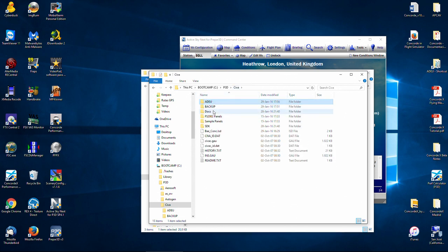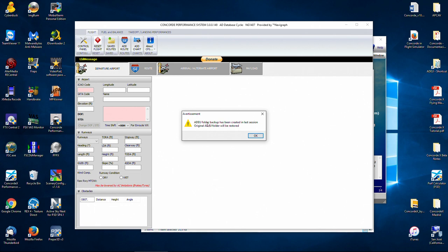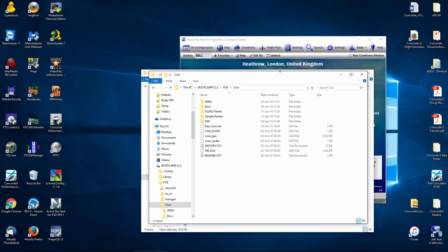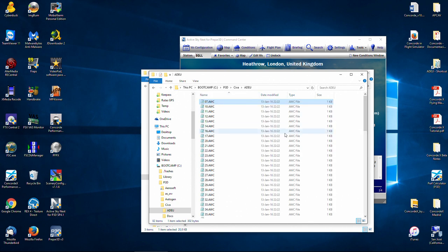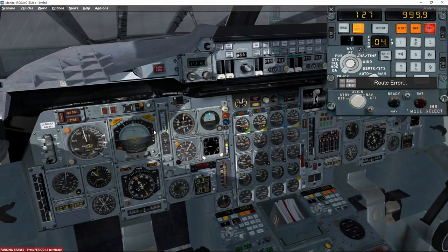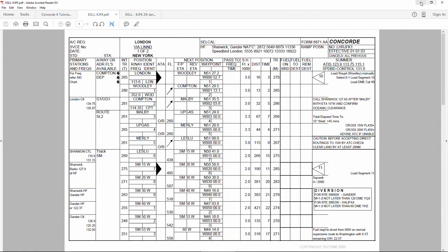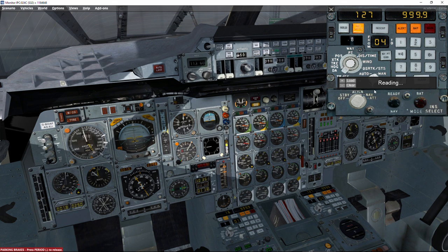Now I close Concorde Performance System. When you run CPS again it detects the backup version and restores the original waypoints — the backup folder disappears and all original waypoints are back. To load the route again, we select card number 10, click Load, and everything is resolved.